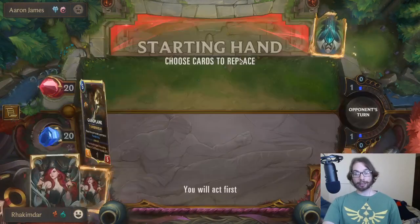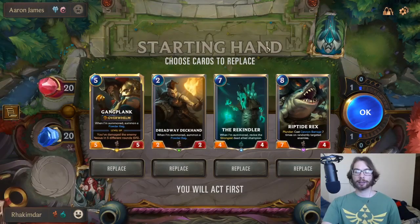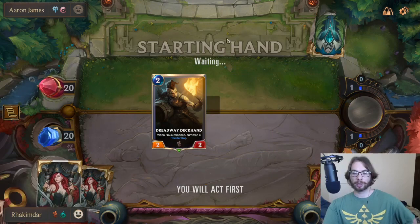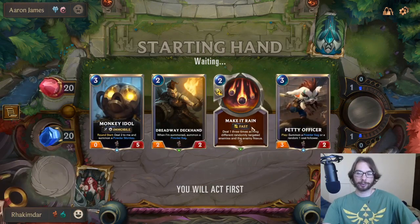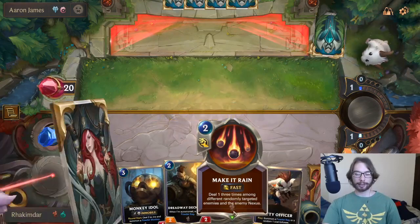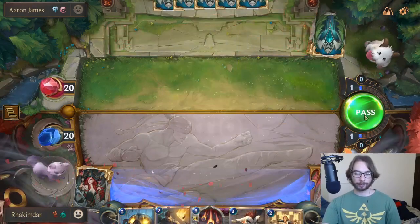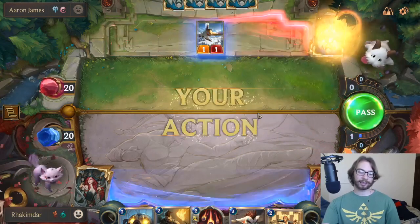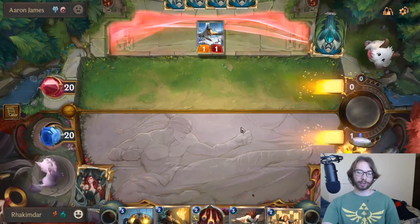So, as I mentioned — Zed Elusives. Freljord with elusive cards is kind of disgusting. So we're gonna get rid of a few of these opening cards and keep the Deckhand, hoping for our spells. That's a good spell. This will help out against the Zed hopefully. I'm gonna make a pass, and they always have that turn one Omenhawk.